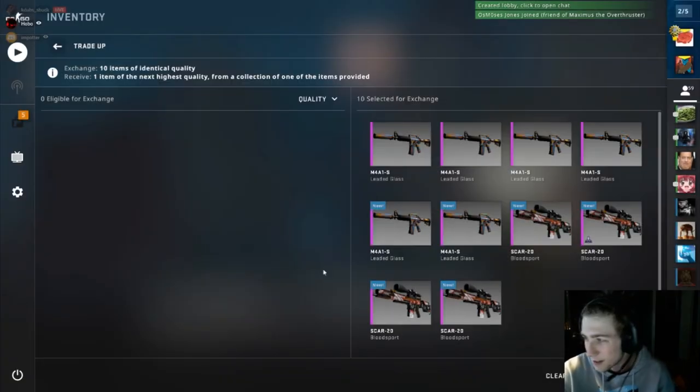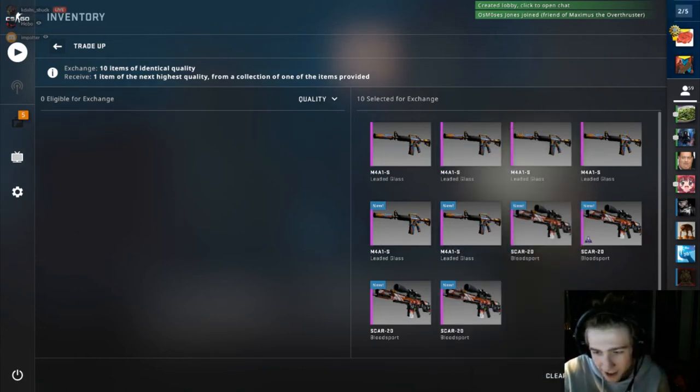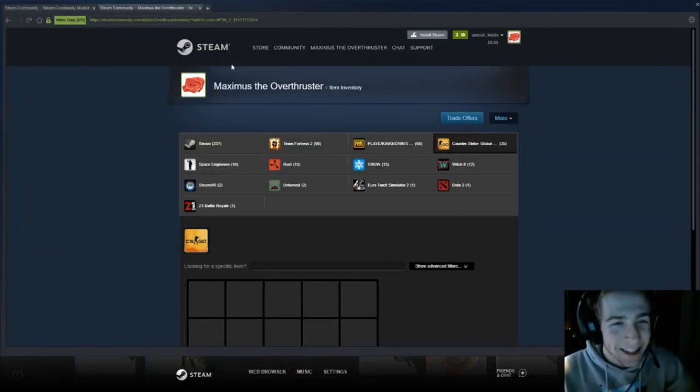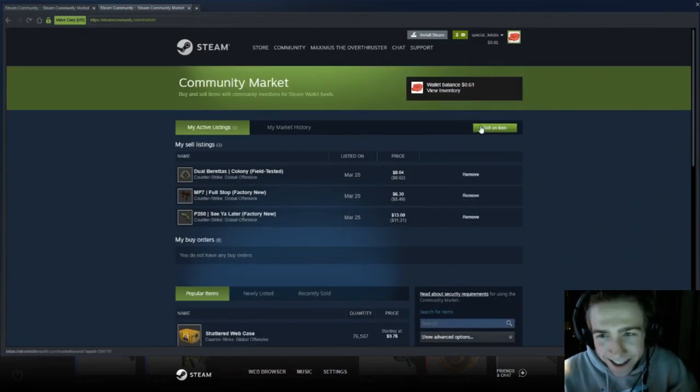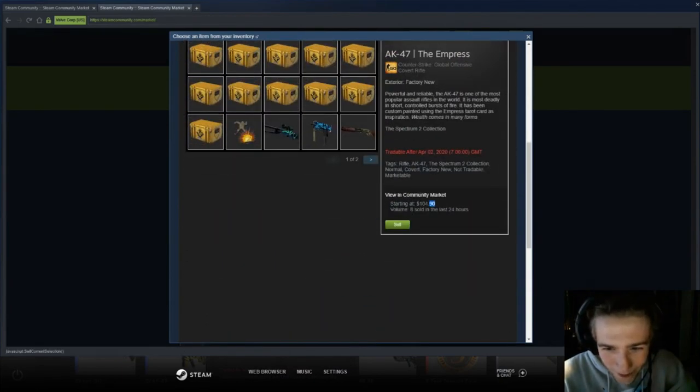Alright, somebody say some magic words to make this work. Oogala boogala! Oh, that's definitely working. Oogala boogala! Three, two — say it again — oogala boogala! Yes, yes — oh fuck boys! Holy shit, I hit it, dude! That's it! Look how much it's worth — it's highlighted on screen in blue. $220! Let's go!